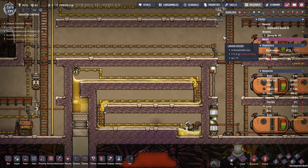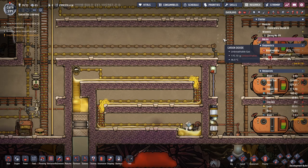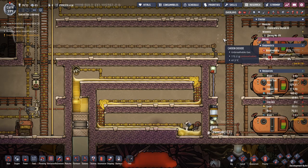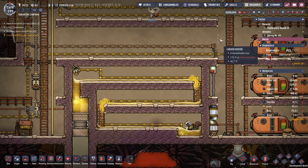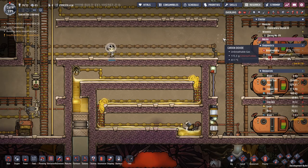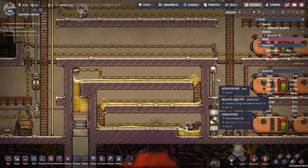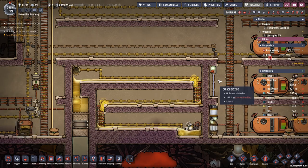Now you know why you want it. When you have this thing, you will never build a refinery again, because there's just no reason to. I was afraid of getting started on the petroleum boiler because I thought it was fragile and complicated, but when I built and designed this thing, I realized how easy it actually is to set up and how powerful it is. Hopefully you'll now have the confidence to add it to your own base after watching this tutorial.